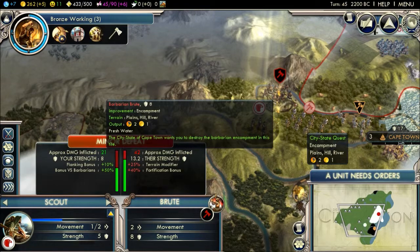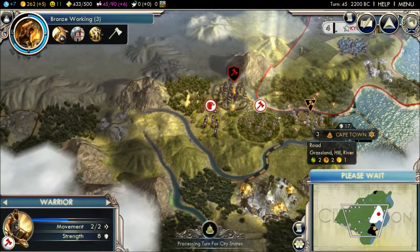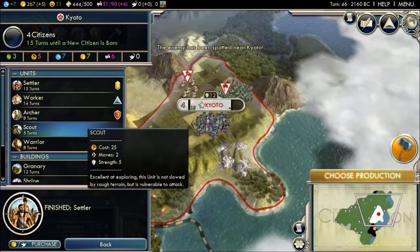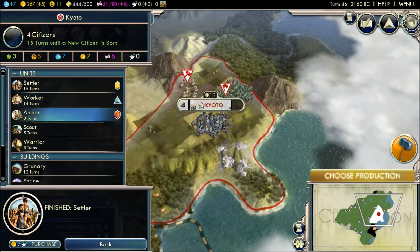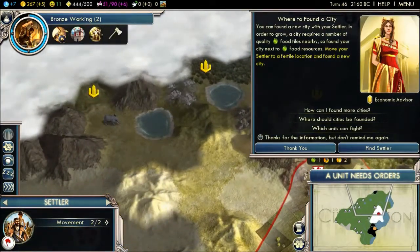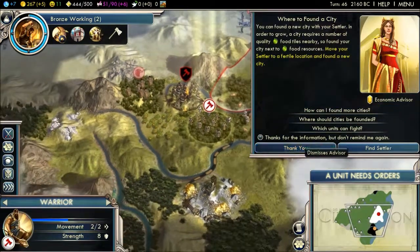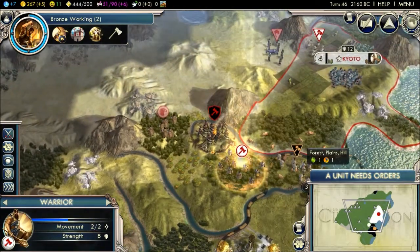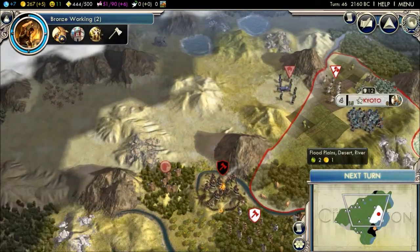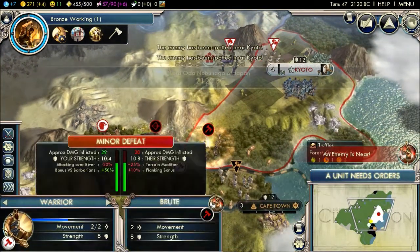Flanking bonus, terrain modifier. I wish their archers could do something. Oh wait, we have a settler now — that's nice. I need another military unit. Let's go settle somewhere — that looks like a good place to settle. Still a defeat, but stay fortified. As soon as they leave I can kill them. They've left, they're in my territory — kill them!